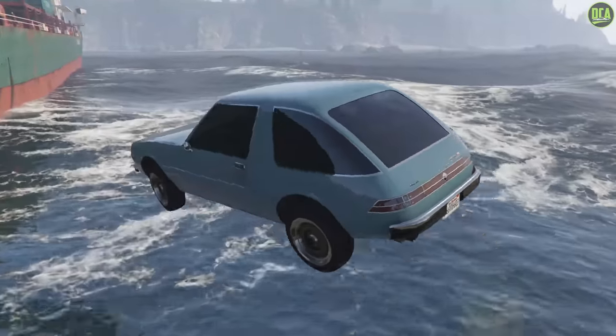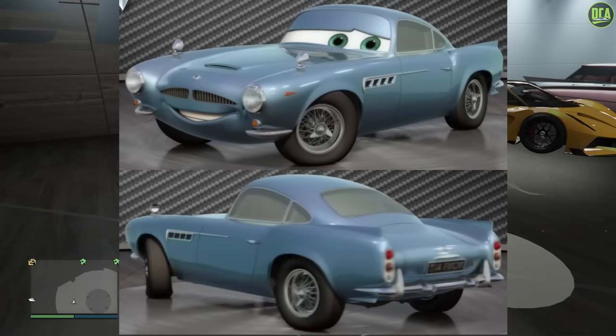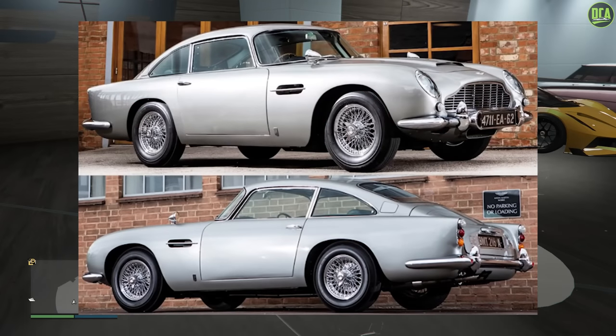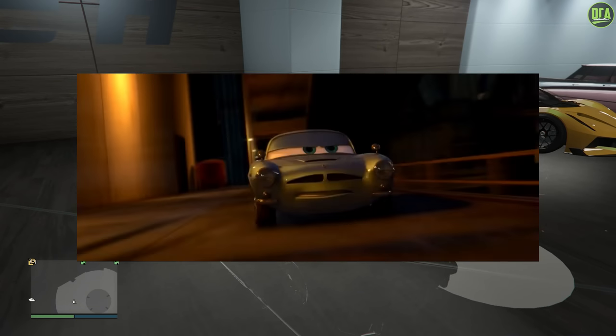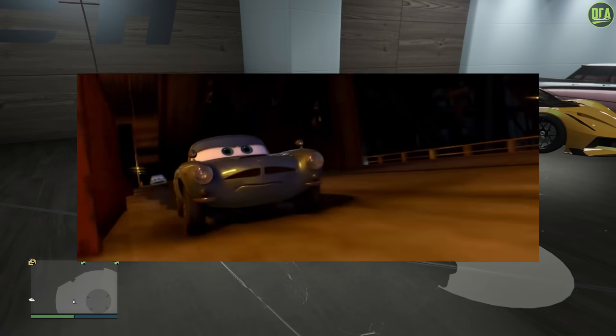In today's video, we're going to be building Finn McMissile from the movie Cars 2, which is mainly based on the Peerless GT, crossed with the Aston Martin DB5, and a few other British cars from the late 1950s as well. Finn McMissile is obviously a reference to James Bond and his Aston Martin DB5 with all the gadgets like oil slick, etc.